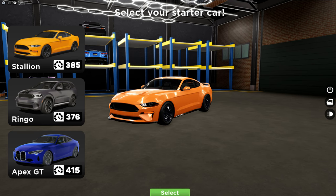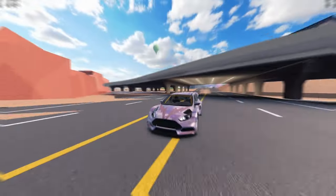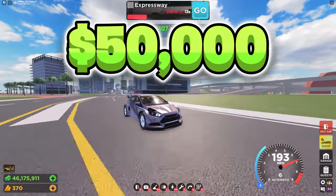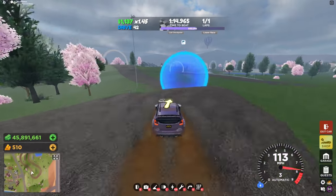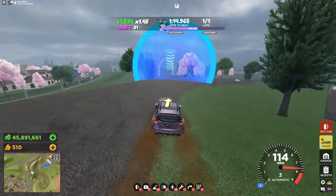This is one of the three starter cars you get to choose from when first starting Drive World. It's super slow, basic, and is only good until you earn the next car — the Rally RS. Worth 50,000 and definitely a step up, earnable by playing the game for 30 minutes. It's really powerful in off-road races, but it doesn't compare to the cars later in this video.